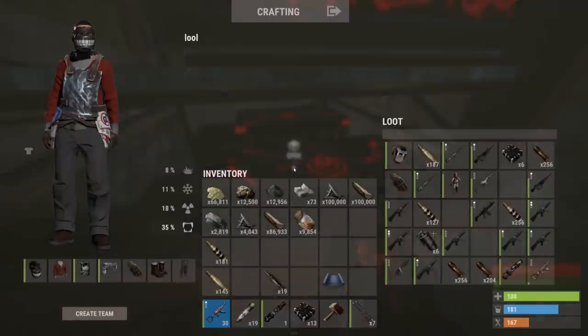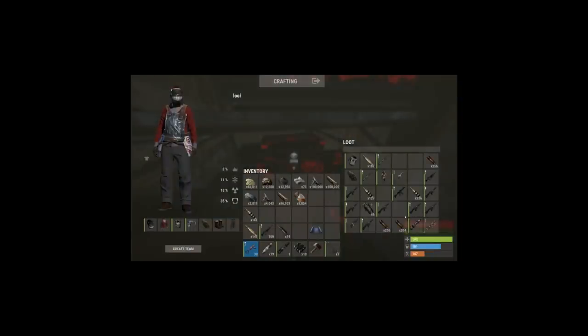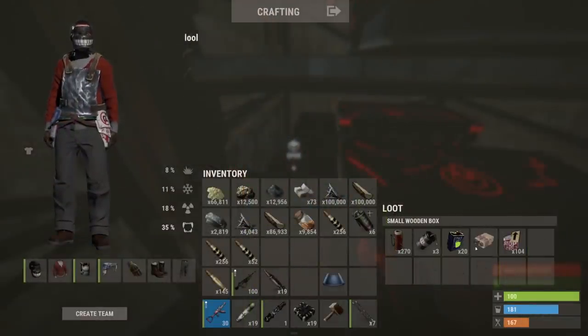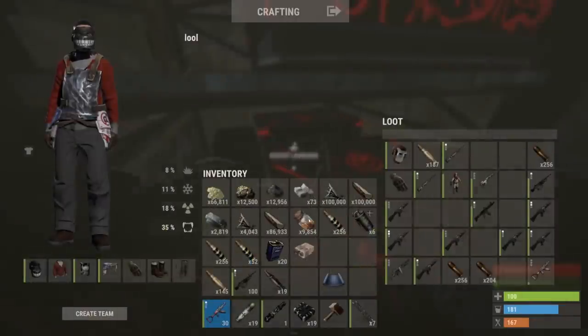And there's a loot room here - six C4s, an M2, lovely. And airdrops - airdrops are extremely good because they drop explosives most of the time. Satchels with a cool skin on, and a few components. Not bad.